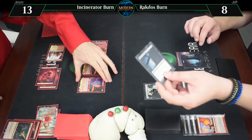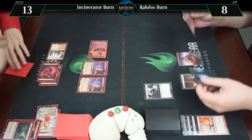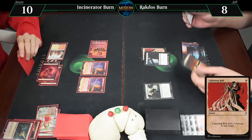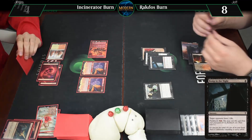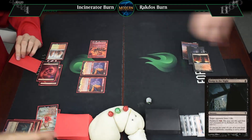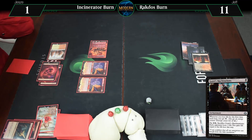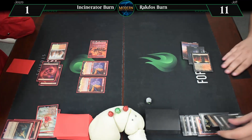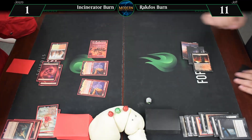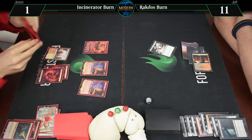Untap, draw for turn. Lightning Bolt — take it, going to 10. Bump — take it, going to 7. Bump — take it, going to 4. Gonti's — take it, going to 1. Going to 11. Almost got it! But those are 6/6s with trample, so that would be game. Let's just see what I get — nothing worthwhile. That was game one.